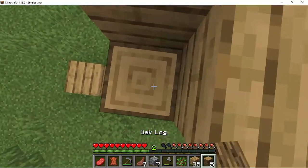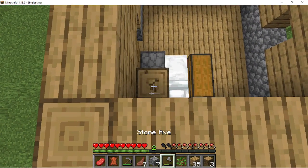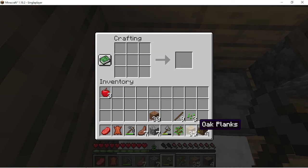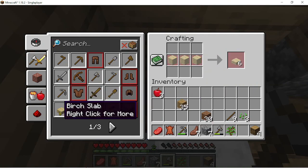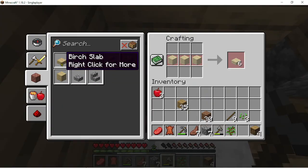Let's press on. Need to craft some slabs — I have to do it. I can just do this to make the job easier. I just need oak — are you kidding me? Are you serious Mojang, what the freak?